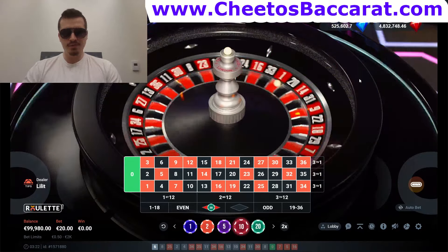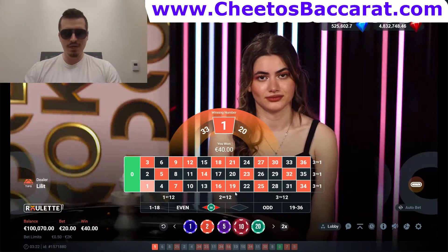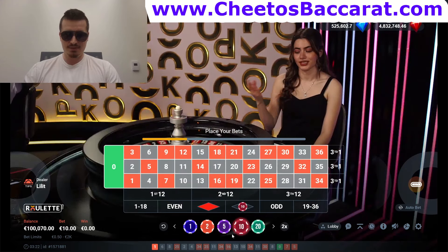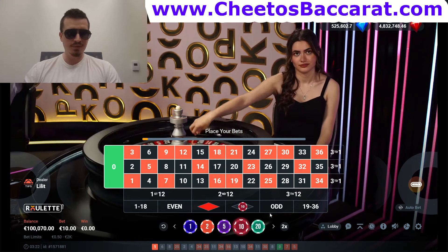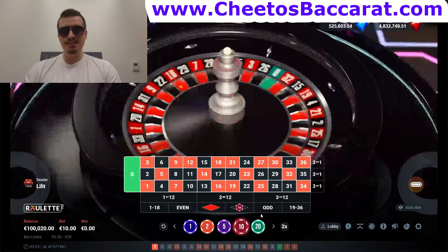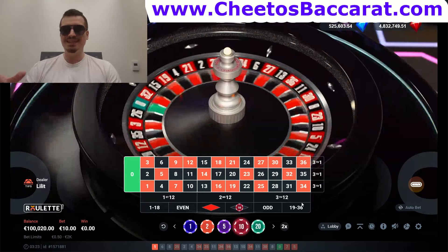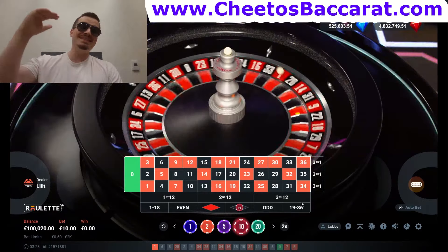We have a winner! As you can see from my balance, I got a one-unit profit — a $40 win and back to step one. Now I'm going to restart the sequence. You can go as many steps as you want, but like I said, you need the proper bankroll, and also choose the table with the lowest minimum bet so that allows you to go as deep as you want in your martingale progression.